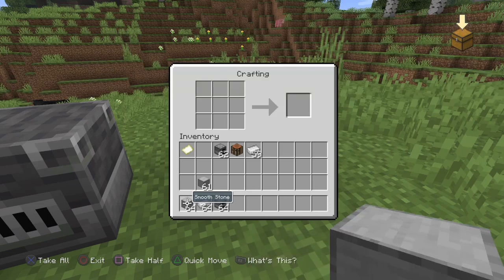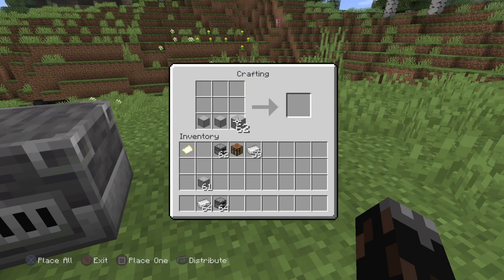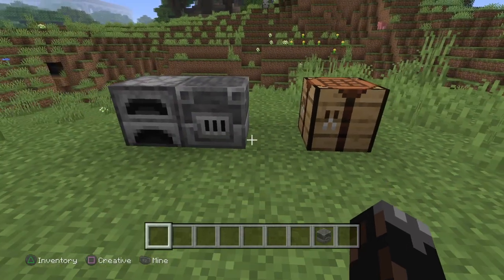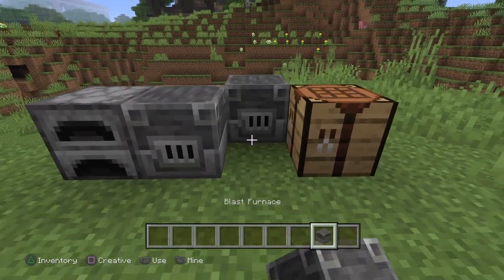If you know how to make smooth stone, great. What you want to do is put three smooth stone blocks at the bottom, five iron ingots around, and then in the middle place your furnace. There you have it, that's your blast furnace. Straight forward, easy, quick.